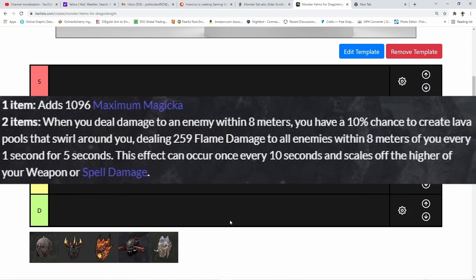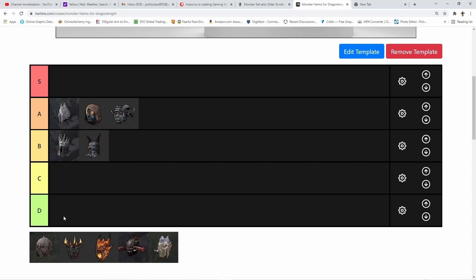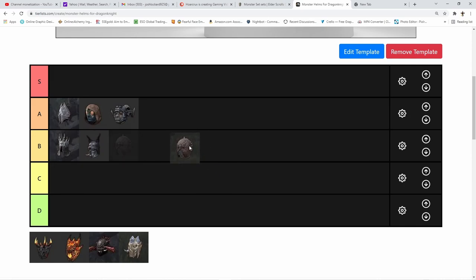Next is Grothgar. The one-piece gives max magicka. The two-piece: when you deal damage to an enemy within 8 meters you have a 10% chance to create a lava pool dealing flame damage to all enemies within 8 meters every second for five seconds, once every 10 seconds. It scales off the higher of weapon or spell damage. In a dot-heavy meta, sets like Deadly Strike do buff Grothgar, and its damage is comparable to Burning Embers applied to everyone around you. However, it has no group utility, so I'm placing it in C tier unless you build into it specifically.